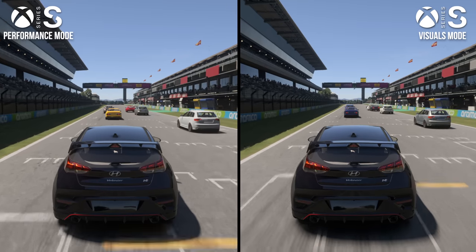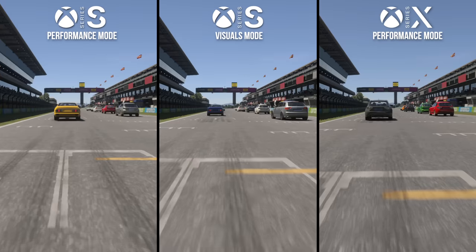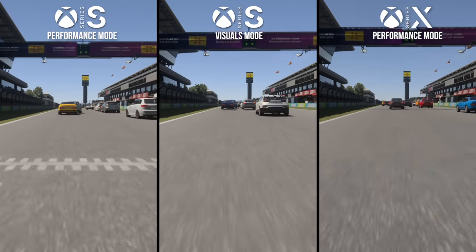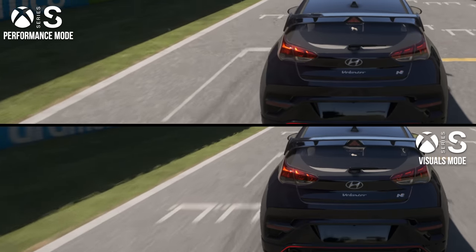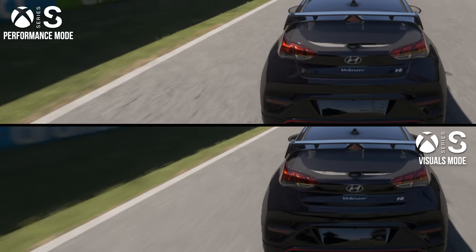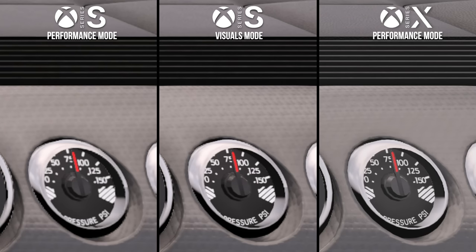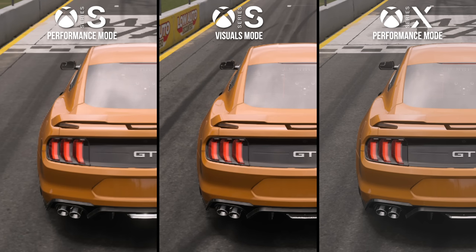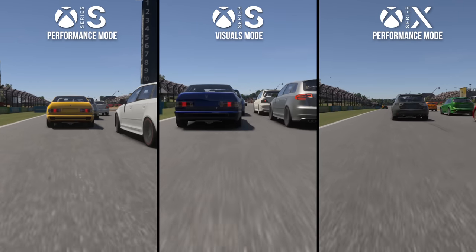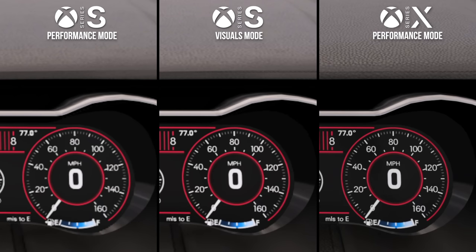Series S has two modes called Performance and Visuals. Both lack all forms of RT during gameplay and replays, and basically resemble the Performance mode on Series X. This has a pretty big impact on the graphics. There's not much between them in terms of basic visual settings, but the Performance mode does see some downgrades relative to the Visuals mode in the quality of real-time cubemaps and foliage density. The Performance mode is typically about 1080p, while the Visuals mode is usually at 1440p. In direct comparisons against the Series X, both modes on Series S look substantially blurrier and considerably lacking in detail. It's fair to say that the Series S is a bit of a disappointment in Forza Motorsport — the ray tracing is absent outside of the game's menus, and image quality is a lot worse than we see on its more powerful sibling.